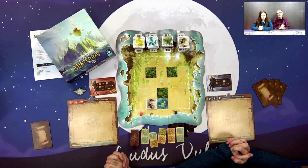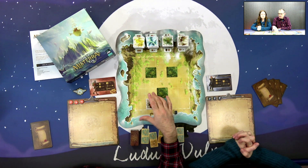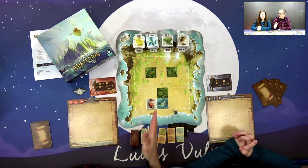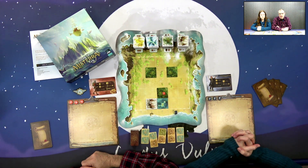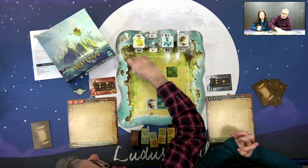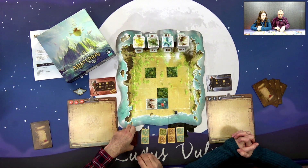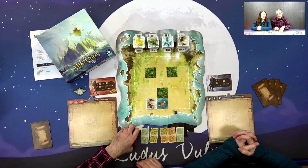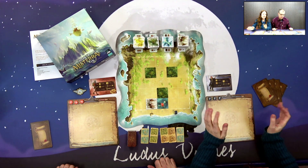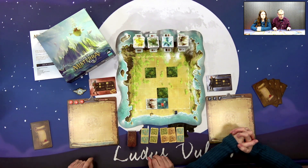Each tile type has a power, detailed on your reference card. Mountains let you see two spaces away instead of just adjacent, so you can map further. Woodland doesn't allow you to map at all. If you start your turn in a lagoon, you can discard one of the displayed cards to the bottom of the deck and flip a new one face-up — you've gone fishing. And the steps — prairie land — allow an additional movement for each prairie land you stand on, so you can move faster across the board. Those are the four powers.